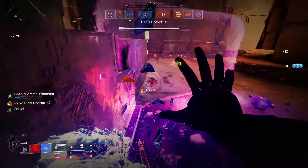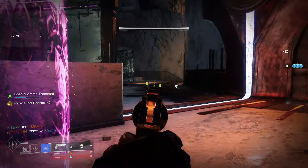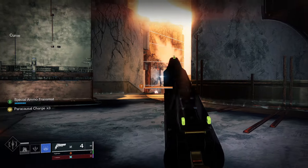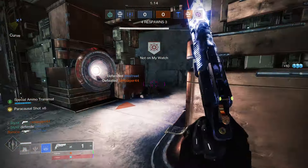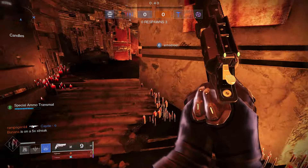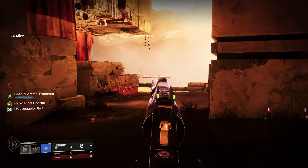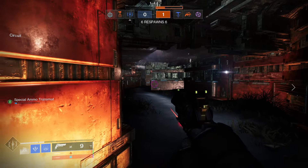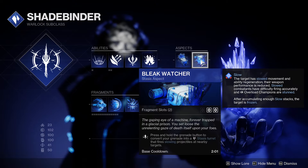This is why empowering rift is so important — a faster animation means you can get this off more quickly. So if you're getting pushed by a shotgunner or something similar, you can use this. I have many times used frost pulse to completely shut down roaming supers in competitive PvP and trials. People don't expect it; they just walk right into you, get frozen, and die. So 100% keep this in your back pocket — it's an amazing tool.